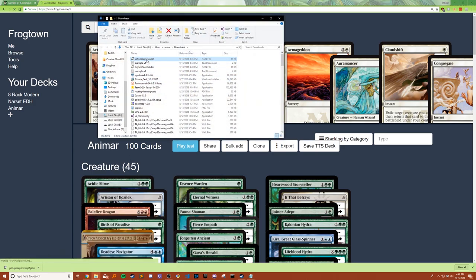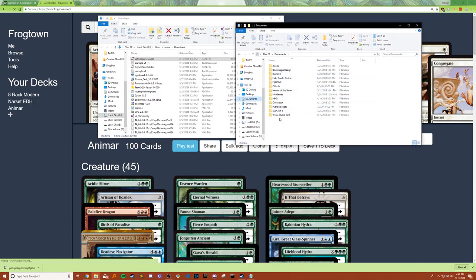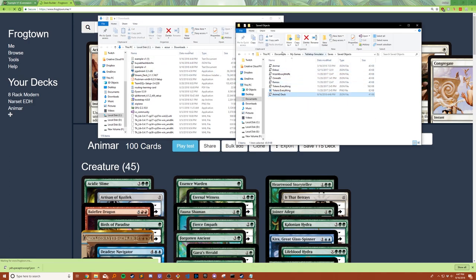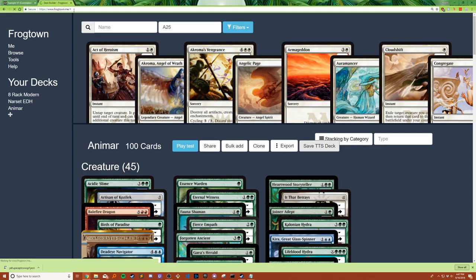We're going to show it in the finder. This is what we need to use. Open a new window and head to My Documents. For Steam, there's going to be a My Games folder — click that, go to Tabletop Simulator, go to Saves, then Saved Objects. This is where you can access or store your deck. Rename the file and drag it over here. Once it's in there, it should show up in Tabletop Simulator.